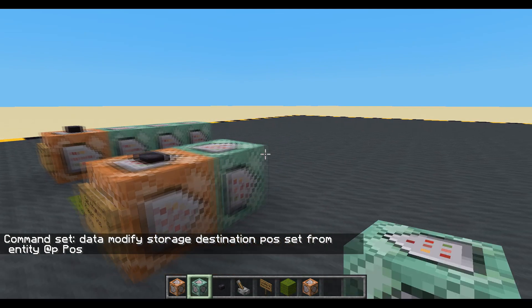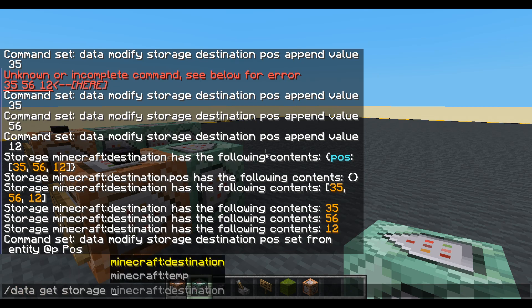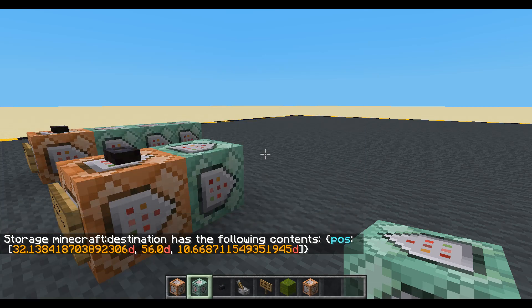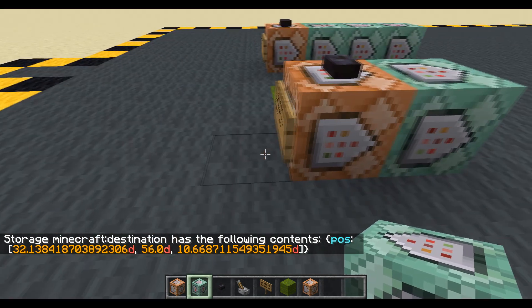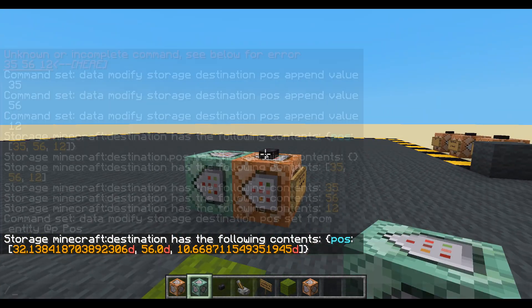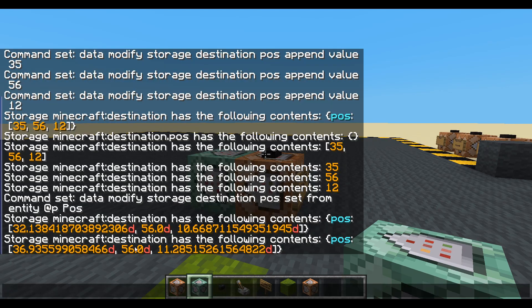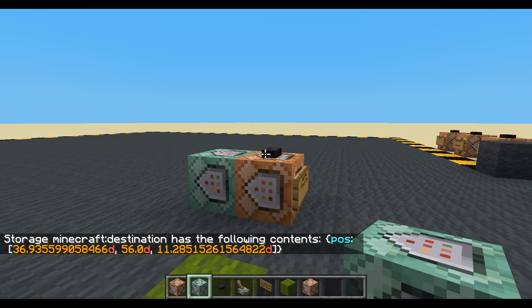Let's run that and have a look at data get storage, Minecraft destination. You can see it's copied in my coordinates there. If I move and do that again, we'll see they're slightly different - yes they are, we've gone from 32 to 36 and from 10 to 11.